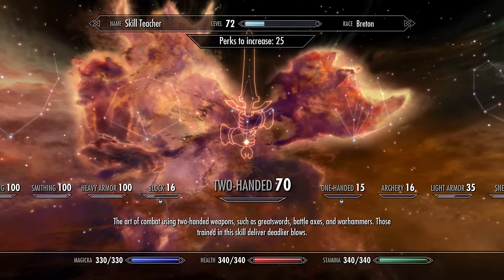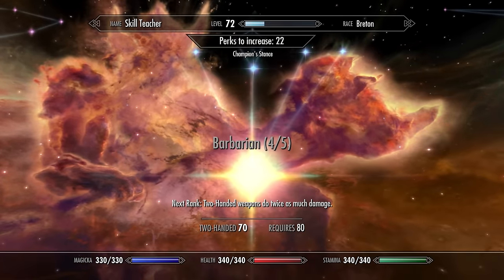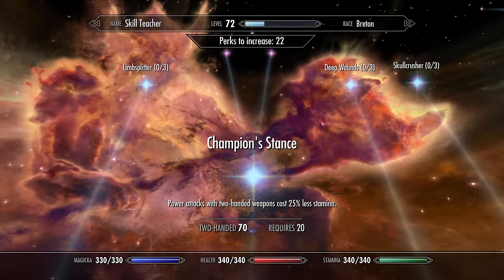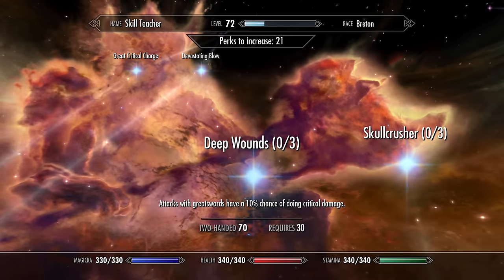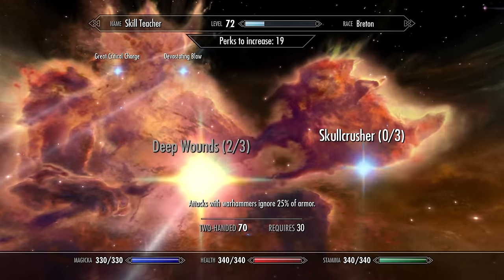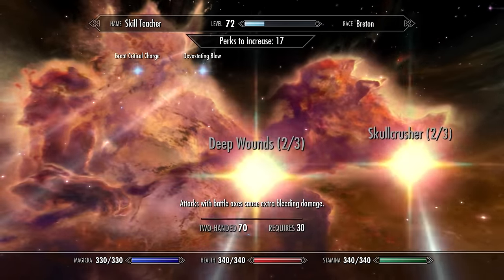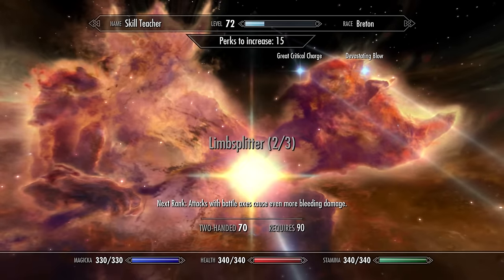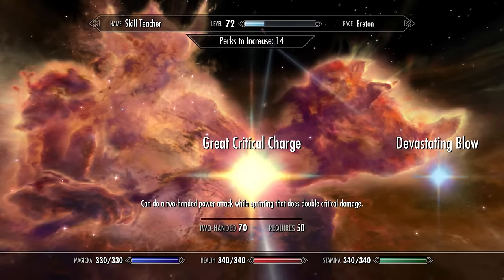So we got it to 70. I'm just going to be throwing some perks in here. Barbarian to make it do more damage. And then we're going to head up here to Champion Stance so that our power attacks with two-handed weapons cost 25% less stamina. Deep Wounds so that attacks with great swords have a better chance of critical. Skull Crusher so that attacks with war hammers ignore armor. Limb Splitter so that our battle axes cause bleeding damage. And then Great Critical Charge so that you can sprint and do a power attack for double the damage.